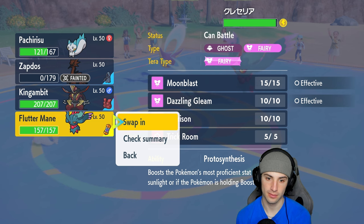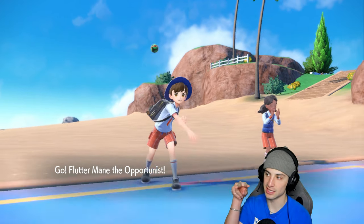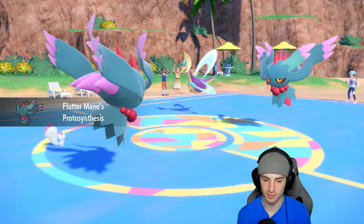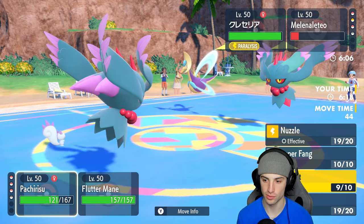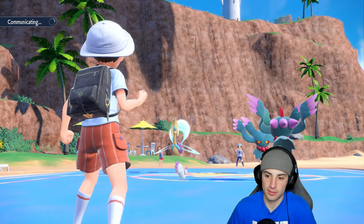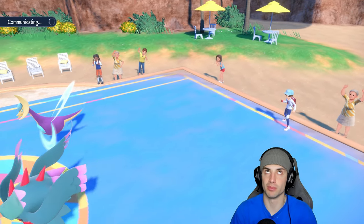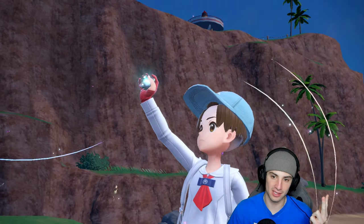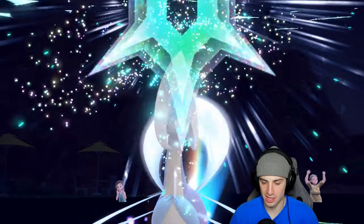I think we bring in Fluttermane now. We'll save King Gambit because Fluttermane is the best call — I can Dazzle Gleam to double-hit and take out their Fluttermane, and Super Fang Cresselia for nice damage. Super Fang coming out — still Taunted, so I'll use Dazzle Gleam. Cresselia is Coil Boosted, probably with Ice Beam, Moonblast, and Lunar Blessing. They Terastallize Cresselia into Poison type.